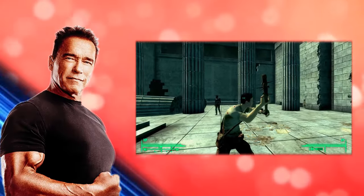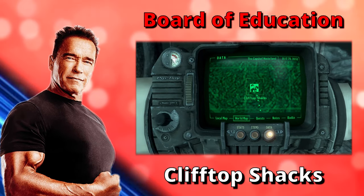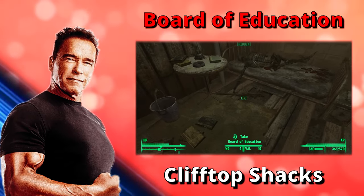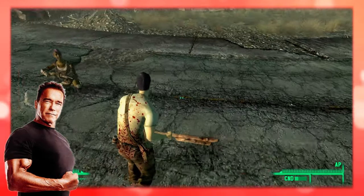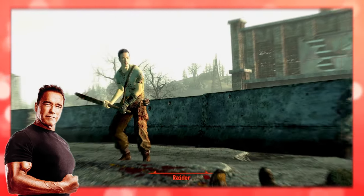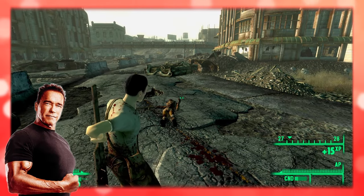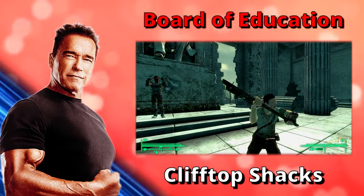Now it's time for the Board of Education. This melee weapon can be found in the clifftop shacks, inside the abandoned shack east of the bridge, under the bed. You'll know when you see it because there's a skeleton holding it. It is composed of a plank of wood with nails hammered through it. Although not highly damaging, it has a faster attack than the standard nail board, meaning it does more damage per second. Unlike common nail boards, the Board of Education actually has a chance to score a critical hit.